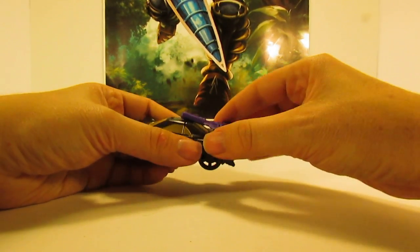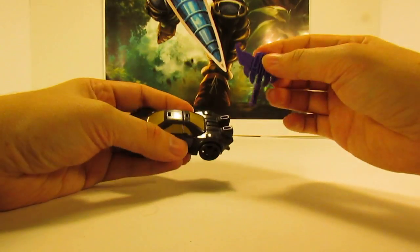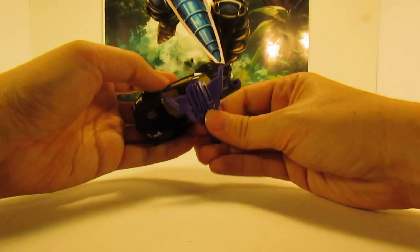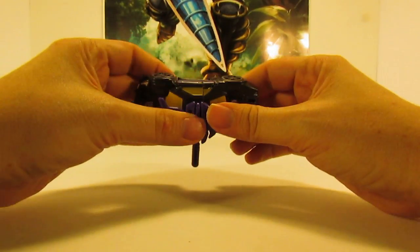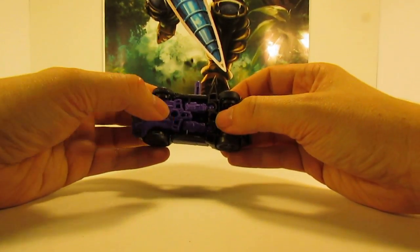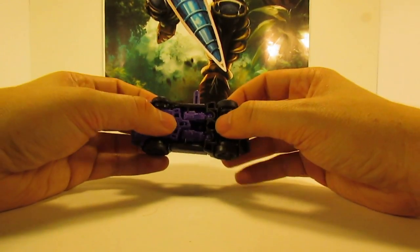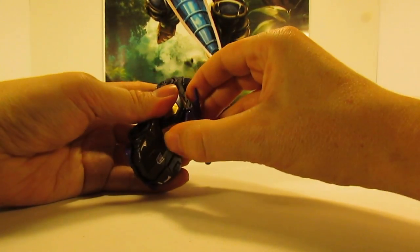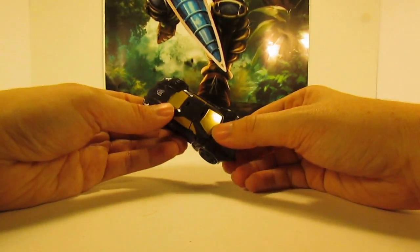Let's get right into the transformation. Before we fully start, his weapon does come off. For his armor combination, you basically have him in vehicle mode and peg the weapon back into these little peg holes. You peg him into Motormaster, or you can even use it on Prime. We'll show all that combination when I do my Menasor review, but for now we'll set this weapon aside and transform Blackjack into his robot form.